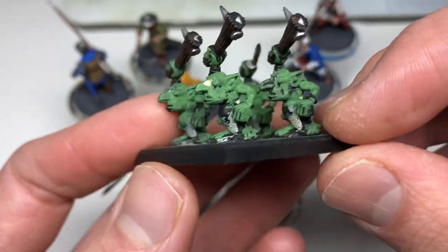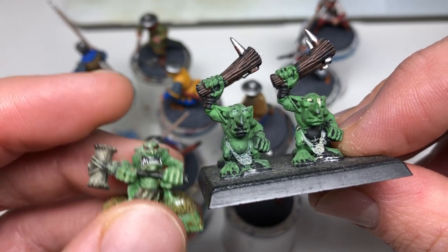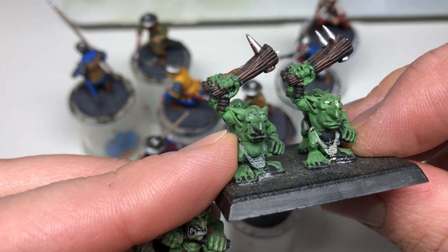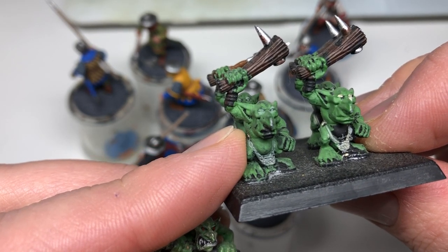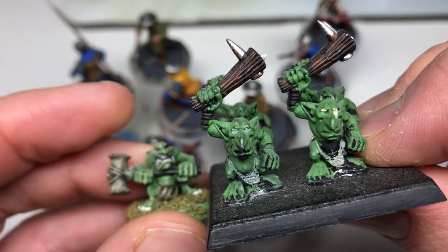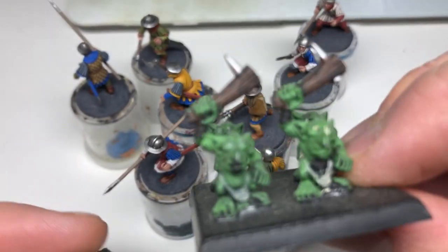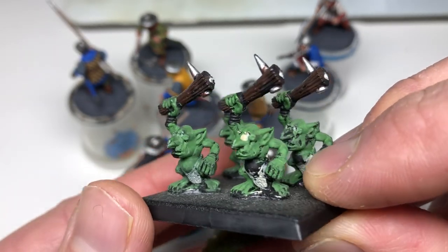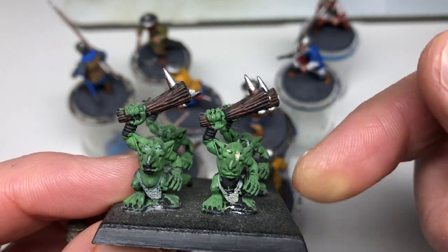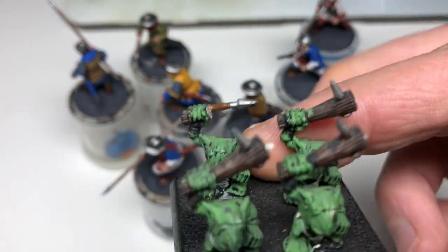I think they're supposed to be Snotlings of some sort, but they're kind of like the same size as the current Night Goblins. The goblins used to be a little bigger in the older Games Workshop miniatures, and the Snotling models were smaller, but then they made the Goblins smaller, and now the old Snotlings don't match. So sometimes you can't even tell the difference between Goblin and Snotling. Depending on how I build my army, they'll either become Goblins, or I'll make a Snotling Horde base or something like that.